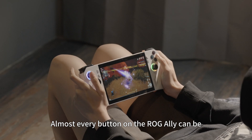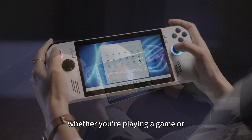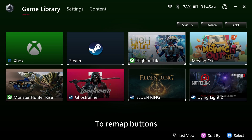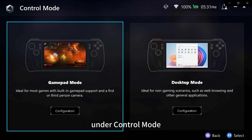Almost every button on the ROG Ally can be remapped to fit your exact preferences, whether you're playing a game or navigating the Windows desktop. To remap buttons, open Armoury Crate, head to the Settings tab, and click Configure under Control Mode.